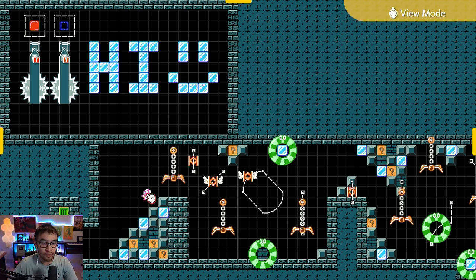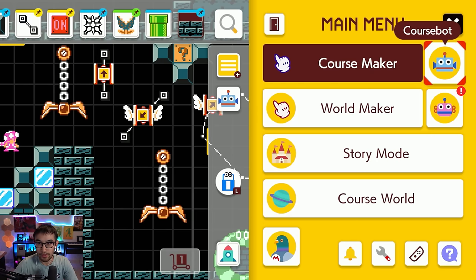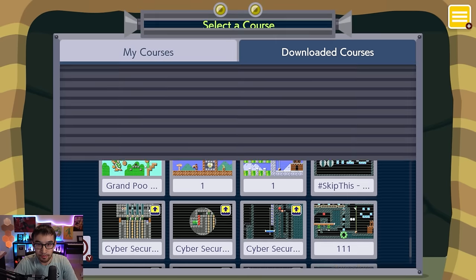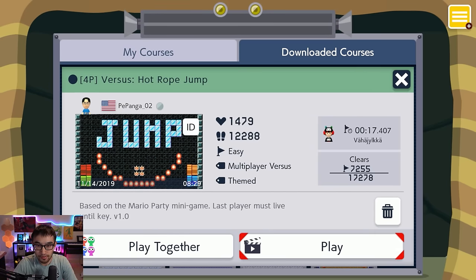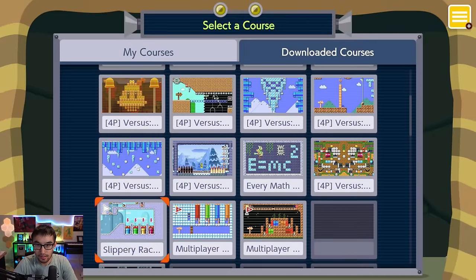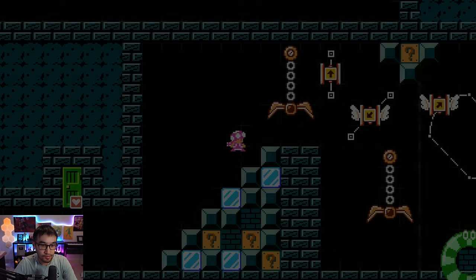Pick-A-Path actually got pretty popular in Mario Maker 2 because you actually can't view other people's levels in the game itself. If you go to CourseBot and look at downloaded courses, there's no option to view — you can either play or play together. When you go to My Courses, there's a Make option which obviously lets you see the course you've made.